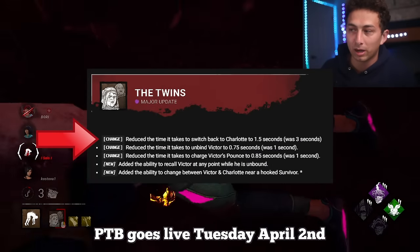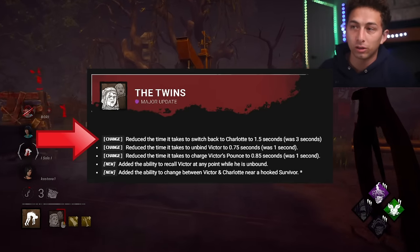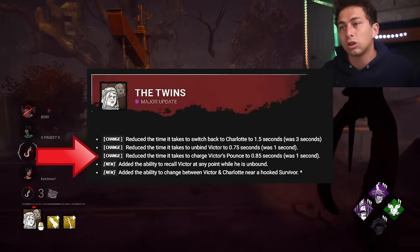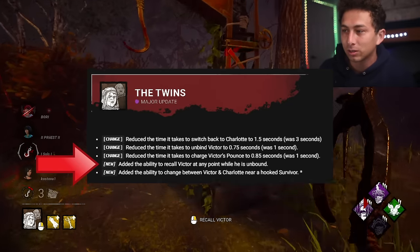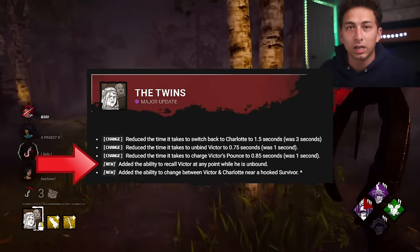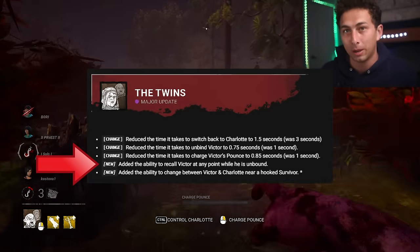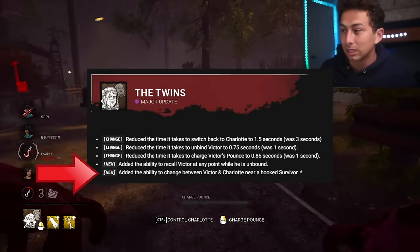They reduced the amount of time it takes to switch back from Charlotte to 1.5 seconds, down from 3 seconds. I think this is encouraging players to switch back to Charlotte from Victor so there's less slugging going on. They also reduced the time it takes to charge Victor's pounce to 0.85 seconds, down from 1 second. Something brand new is the added ability to recall Victor at any point while he's unbound, and the ability to change between Victor and Charlotte near a hooked survivor.